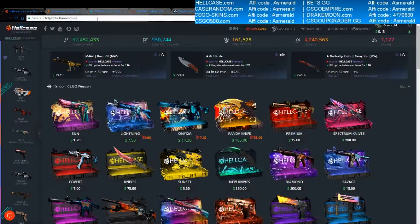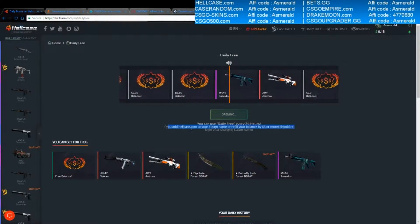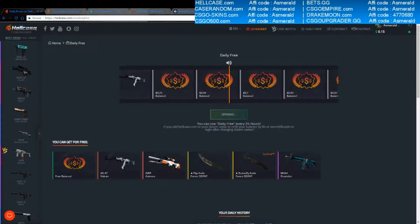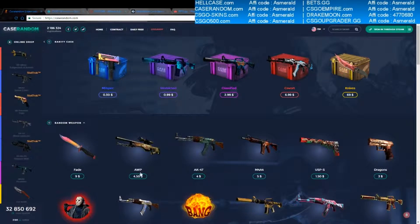The first site we're gonna access is Hellcase.com. You just have to go to Daily Free and get the bonus. You do have to add Hellcase.com if you don't refill your balance. We got 2 cents — not awesome, but it's okay for free.